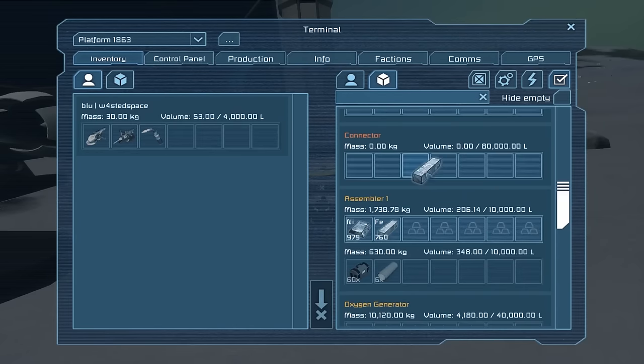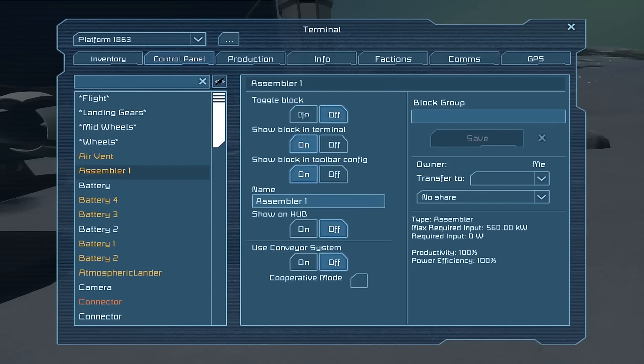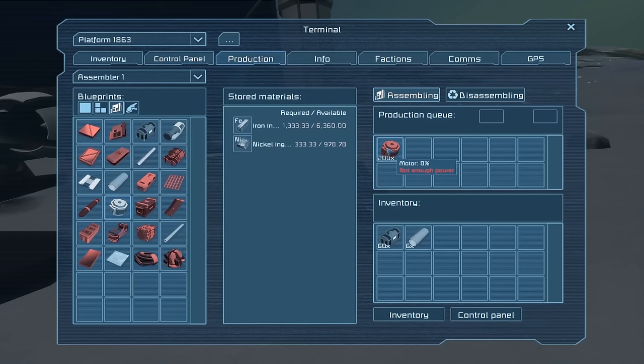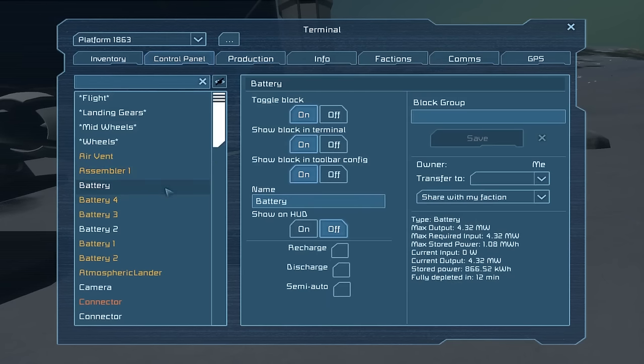The last thing we want to do quickly is queue up a whole bunch of motors because we're going to use no end of these. We want a bunch of motors producing, then some metal grids and some large steel tubes. The assembler is off — when we turn it on it'll go to one kilowatt. We can fix this by removing the motors and adding them back in, which sorts things out and jumps it up to the correct input. Also check that batteries are not set to charge when they shouldn't be.